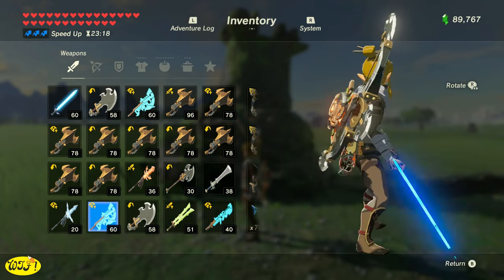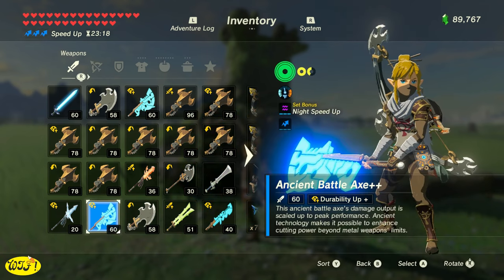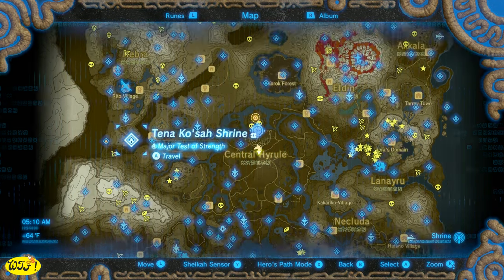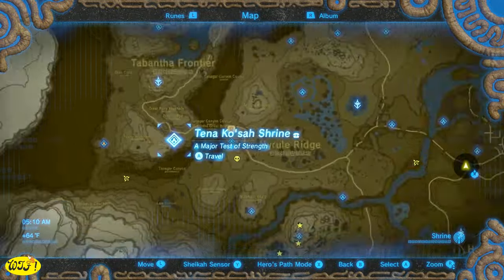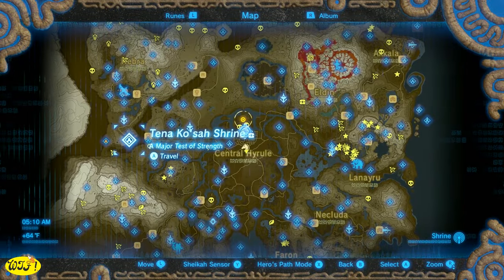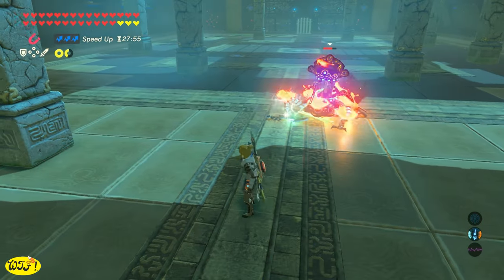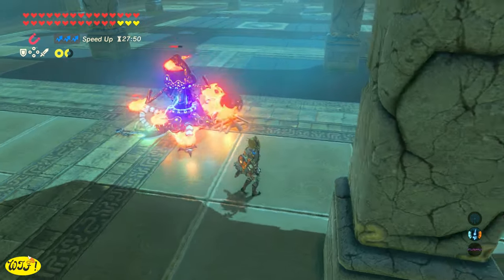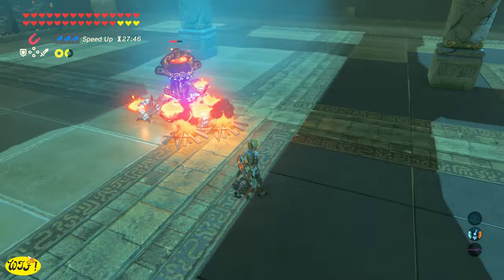The first thing I'm going to suggest when trying to kill these guys is get yourself some ancient weaponry. I like to use the ancient battle axe. If you don't know where to get these, you can find them in the Test of Strength shrines. My favorite shrine is the Tina Kosai shrine, because it gives you a battle axe, a sword, and a shield. If you'd like to see a trick on how to defeat these guys and take no damage, click the link in the upper right-hand corner or in the description.